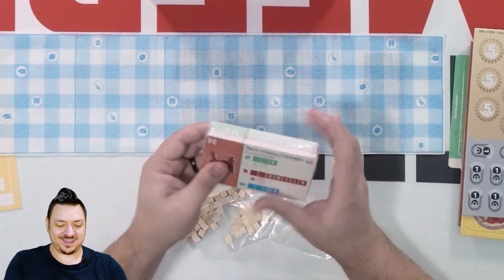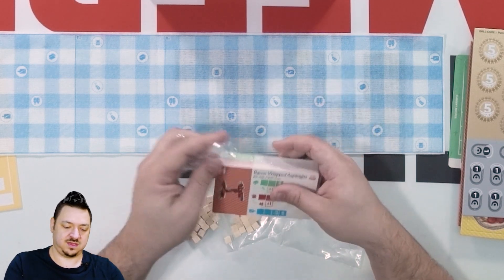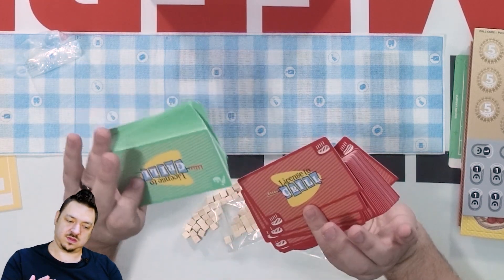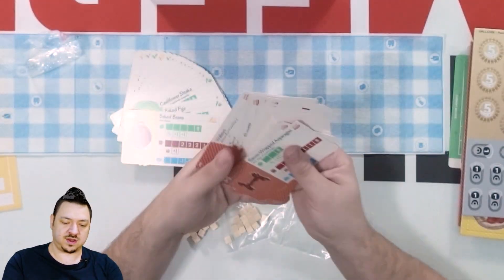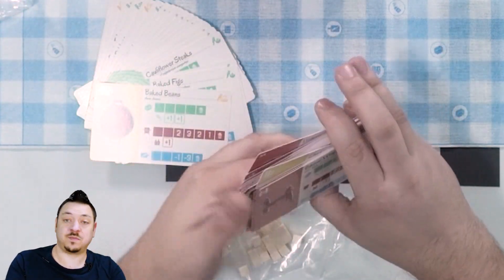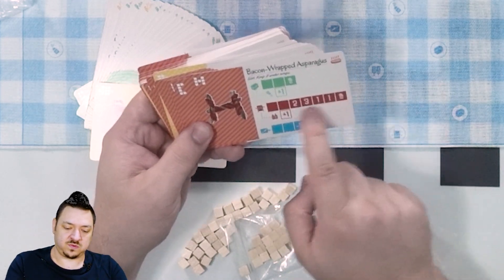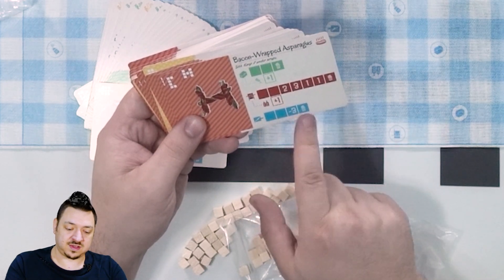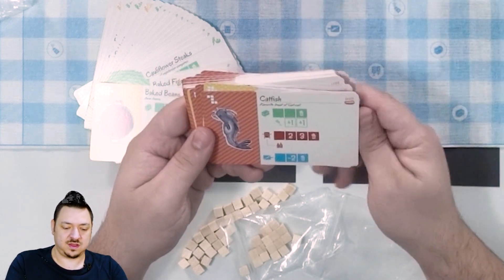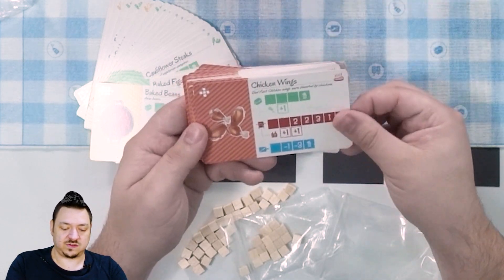Last but not least, we're going to look at the cards. They are separated by red and green, and it looks like we've got some yellow in each side — so yellow could come up in either deck. You can see the different variety of what you need to season, how long and at what heat to grill, and how long it should rest. You use the cubes on the cards themselves to keep track of that. We've got brisket, catfish, chicken, chicken pot pie, chicken skewers, chicken wings.